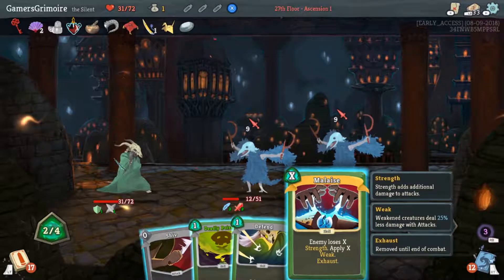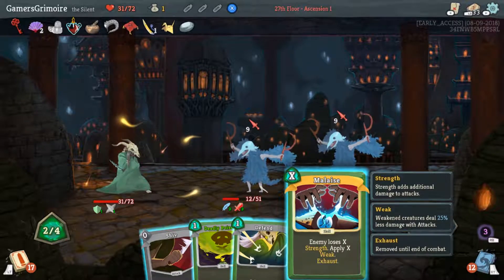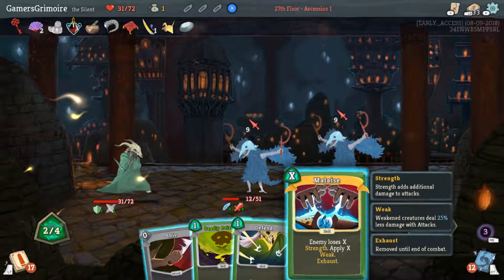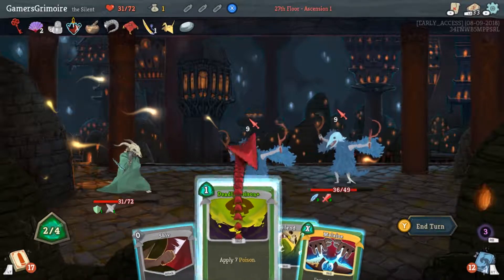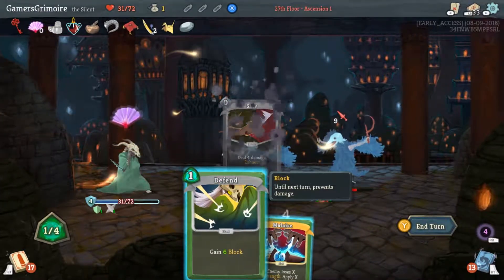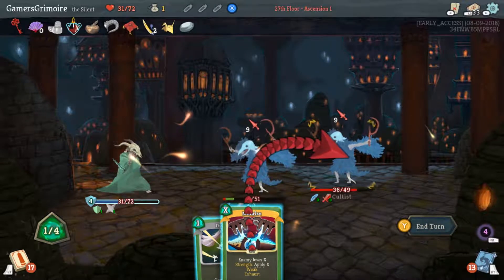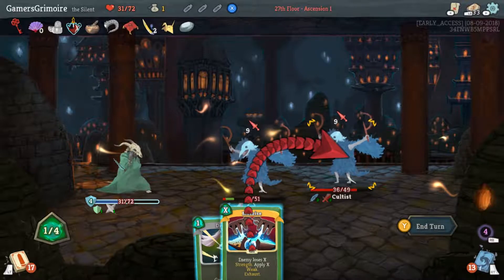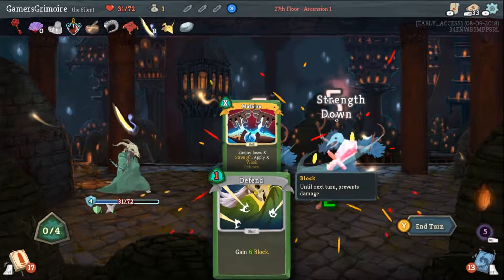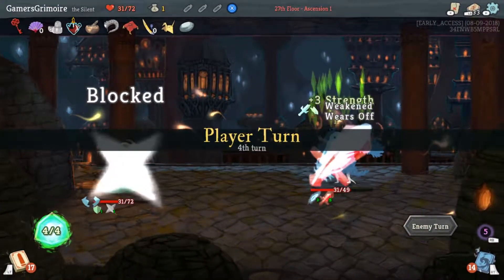Use Distraction first because it can be a good card — let's see what we get. X is all of your energy so don't use it yet. Go Deadly Poison on the front guy, Shiv him, Malaise the guy in the back — it's better than defending. The guy in the back dies.